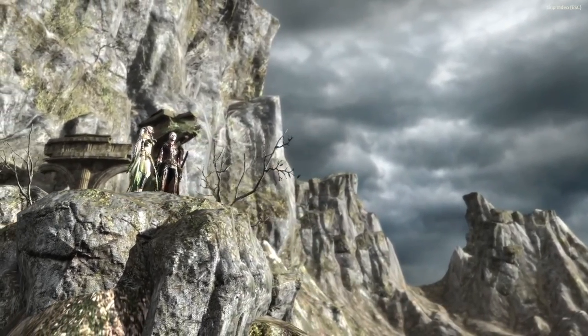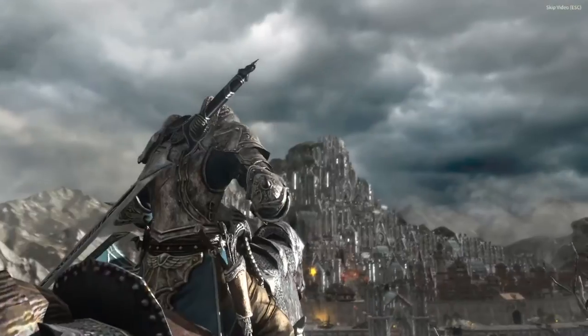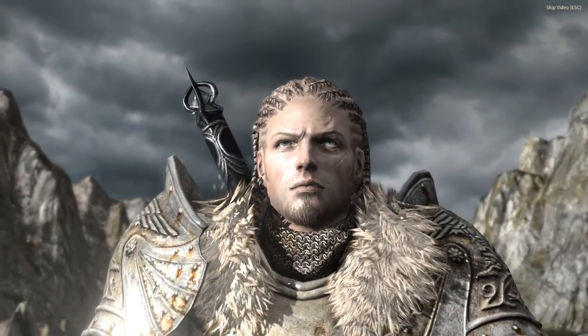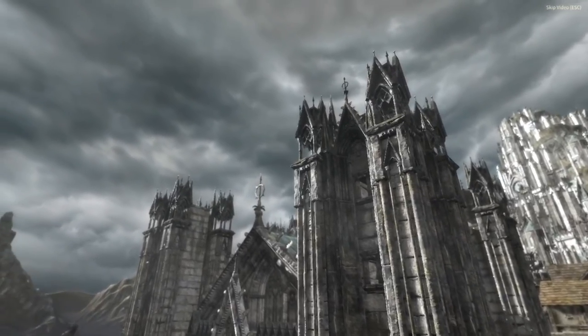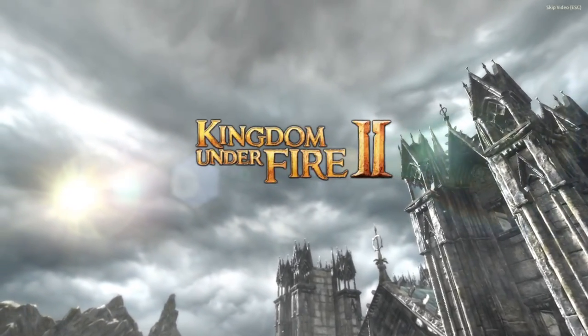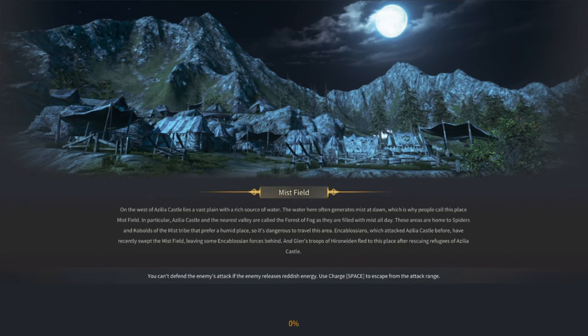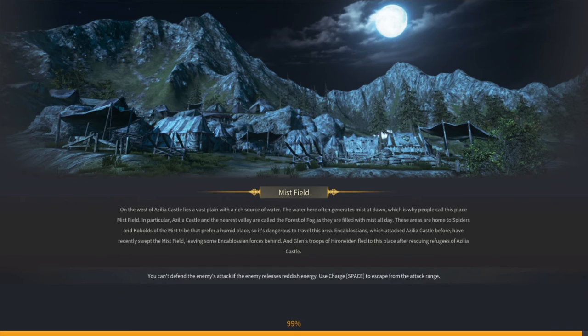This guy reminds me of the annoying villain from Borderlands 3. Wow, what terrible heroes — but when is the hero not late, right? Not a bad intro tutorial overall — that was actually really interesting. Mist Field — okay, so that's where we're going next. You can tell when attacks are unblockable because they flash reddish. Noted.